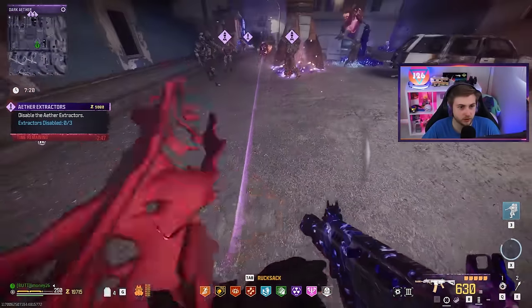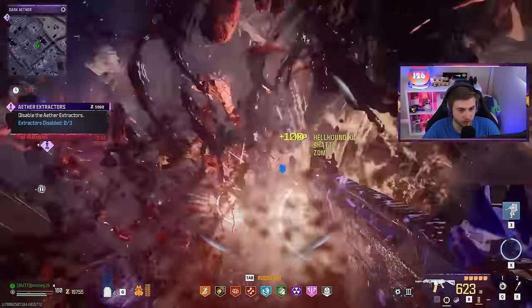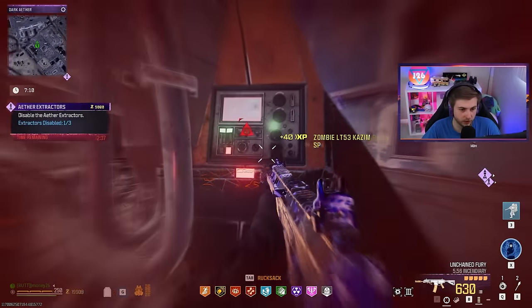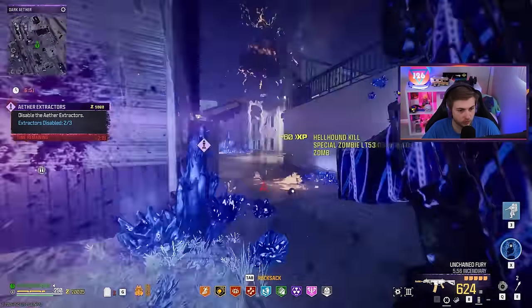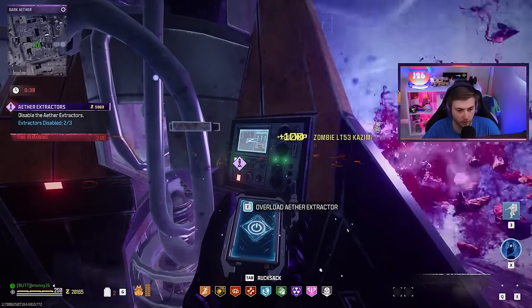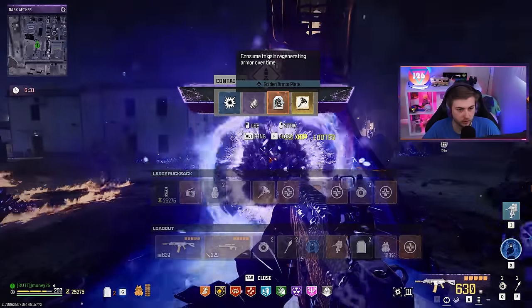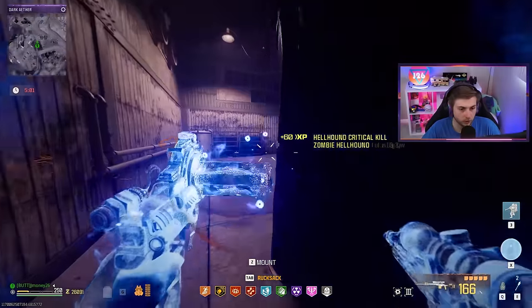We can just sit back, relax, and let the Cashmere's do the work here. We're too good to go down. That's one rocket done. That's two rockets. All three rockets are now complete with Cashmere's to spare. We get armor plates for that. Goodbye, dark aether and all who inhabit it — we're gone.